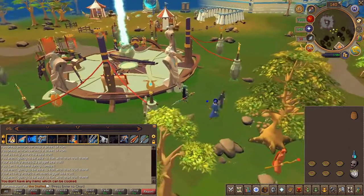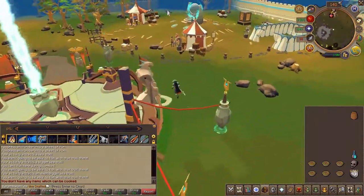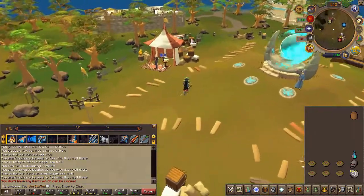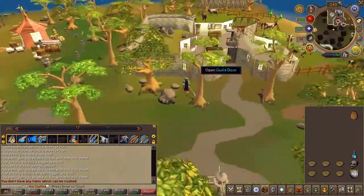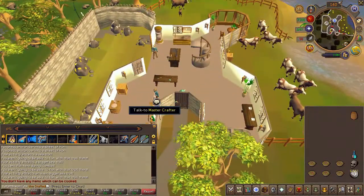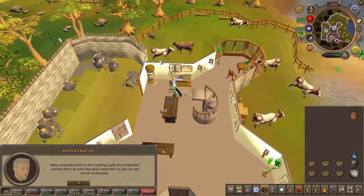Next, head west and speak to the master crafters inside the crafting guild. Keep talking to them until one of them mentions a crafting pot lid.